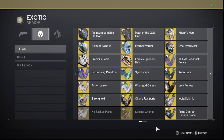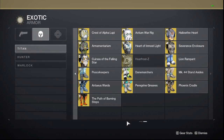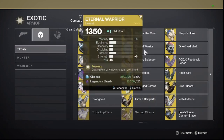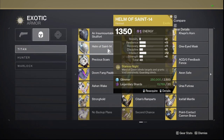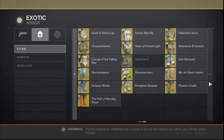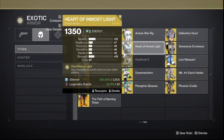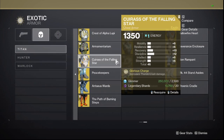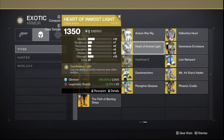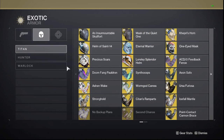For Titans, there's not really too much to work with. You have the chest piece Heart of Inmost Light and Cuirass of the Fallen Star — these two are probably going to be the most used. Loreley Splendor for survivability. Helm of Saint-14 is also a good exotic, and maybe Ursa Furiosa. I would say for Titans, stick to Cuirass or Heart of Inmost Light. For any subclass, Cuirass is for Thunder Crash obviously, and Heart of Inmost Light keeps your abilities up and gives good damage for Storm Grenades. Titans are kind of a hit or miss — just run whatever feels good.